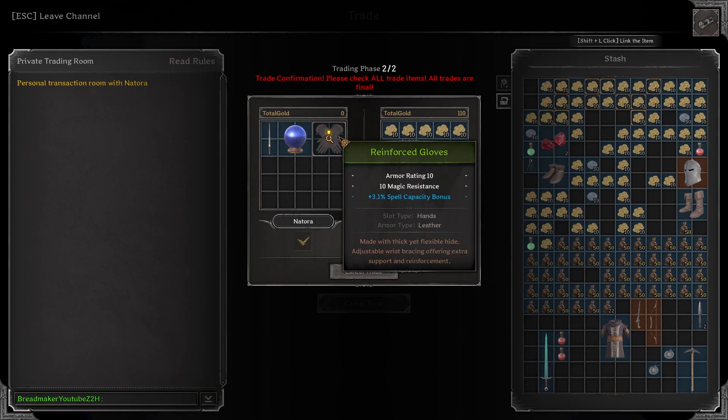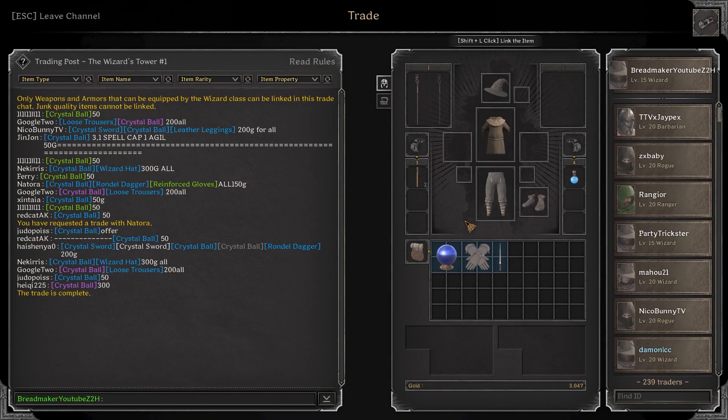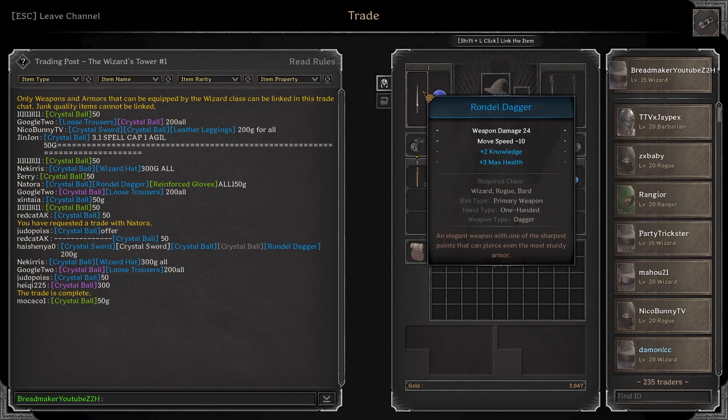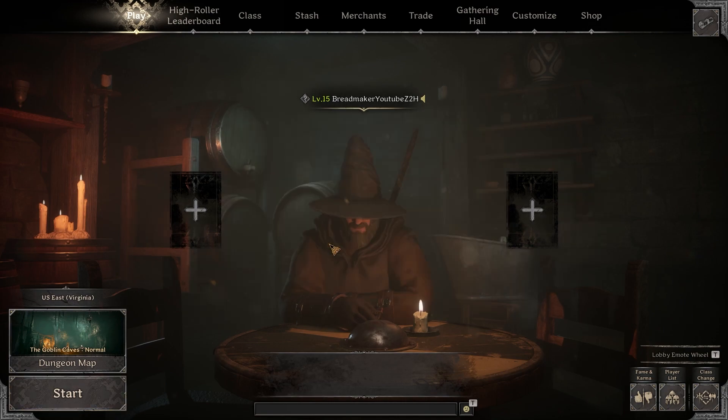We did get a blue rondelle dagger, a blue crystal ball with plus one all attributes, and reinforced gloves. The gloves are sort of bad but for 110 gold this is quite nice — the crystal ball with plus one all attributes and the rondelle dagger with knowledge and max health on it. Pretty good deal.